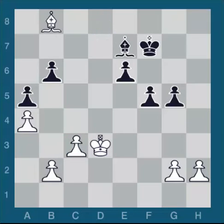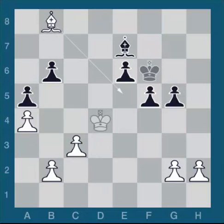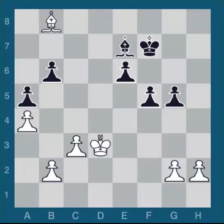He played Bishop E7. I could have stopped his idea of King F6 by playing Bishop E5, but it was unnecessary. Because if he tries to play King F6, then I can play King D4 and there's no way for him to stop Bishop E5 check. So now he wants to activate his bishop by playing Bishop C5. And I played a very strong central move, Bishop E5 — partially covering the F6 square, keeping his king passive, but also preparing Bishop D4 to attack his weakness and push his bishop back to passivity again.